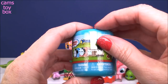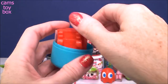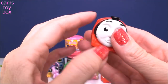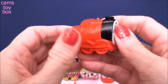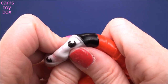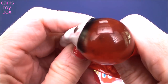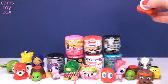Next we have a Thomas and Friends Mashem from Series 1. And check it out — we got James, Steam Engine No. 5. He definitely has a ton of squish. Reminds me of like an inchworm. He's got a ton of squish to him. They are so squishy — super stretchy. I can hear the water inside. Let's see if I can see it if I bulge it out. Usually if you can get the eye to come out, you can see the water. You'll just have to trust me on that one.